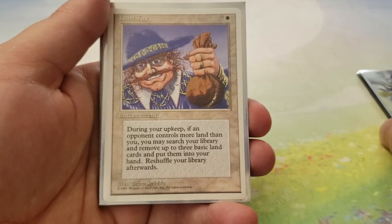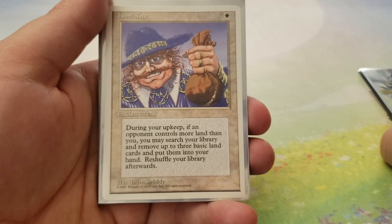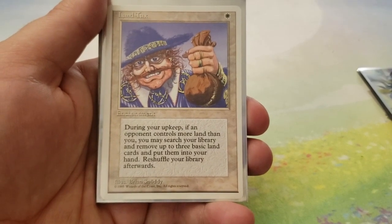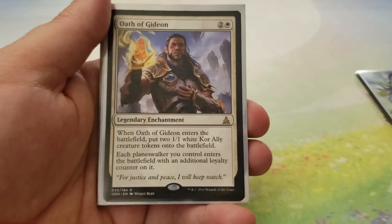Next up, we have Land Tax. During your upkeep, if an opponent controls more land than you, you may search your library for up to three basic land cards, put them into your hand, then shuffle. It's a great way to make sure you do not miss your land drops, and that is super good in a deck like this — honestly it's just super good in most decks.